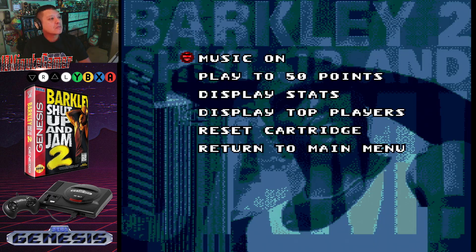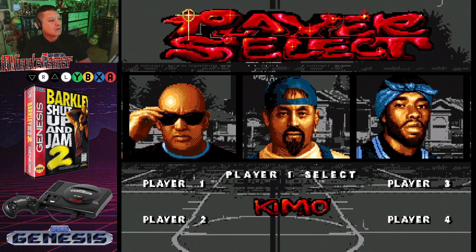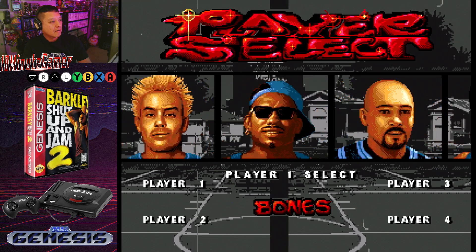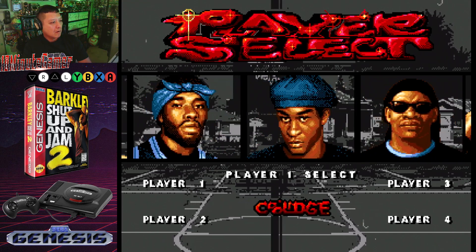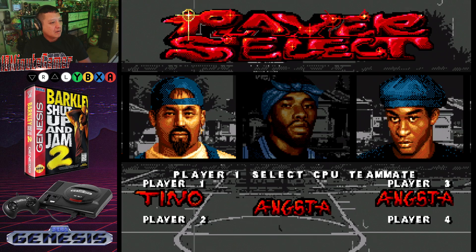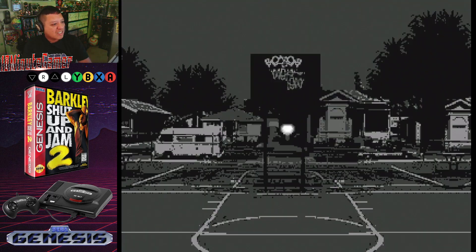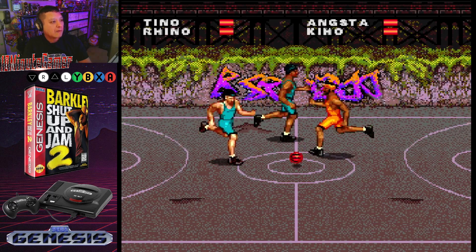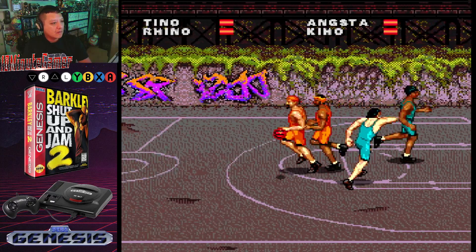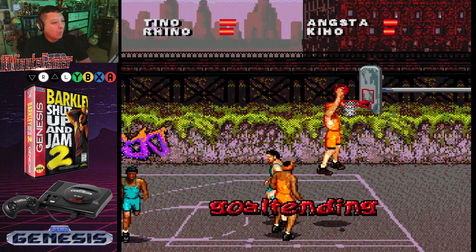I see options: play to 50 points or to 21. I'll set it to an exhibition game, one player. I don't get to pick Barclay - what the heck? How come I don't get to use Barclay? I'm assuming the buttons are the same. Oh, it looks a little bit bad. Oh okay - no jump off! Oh! Let's go with Henning.